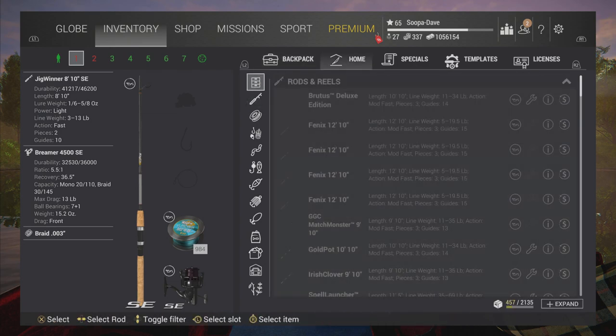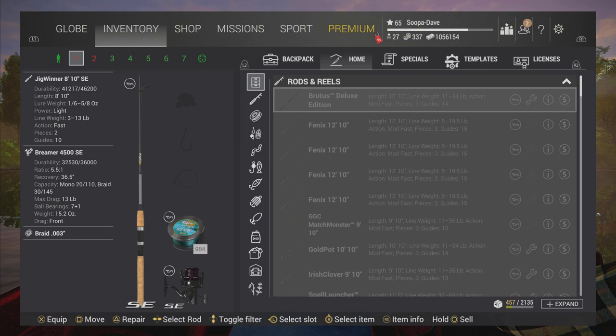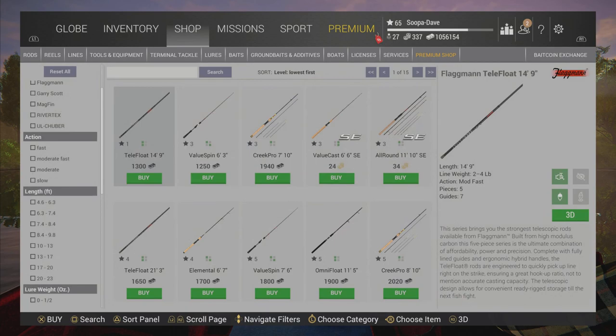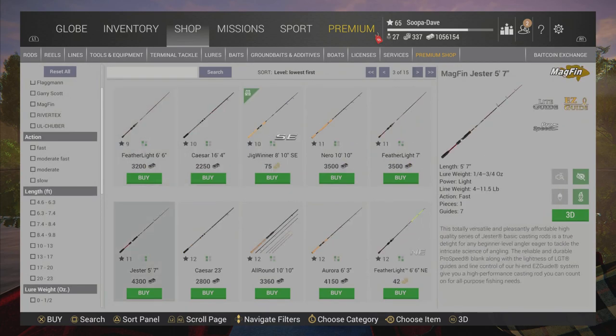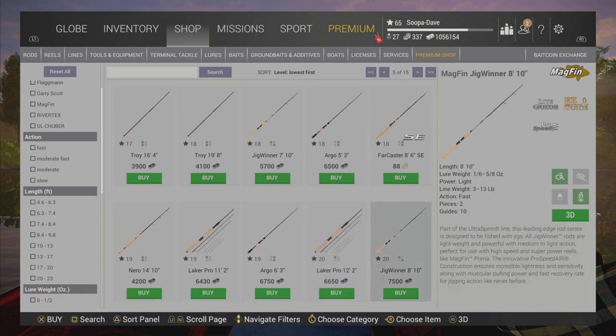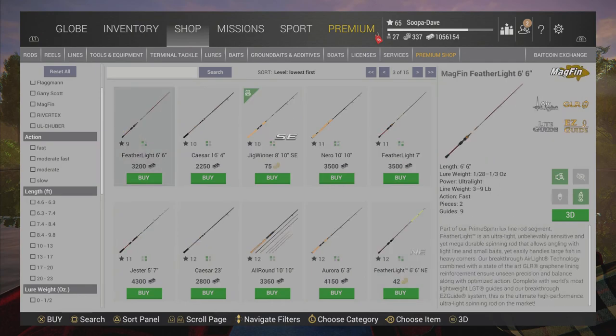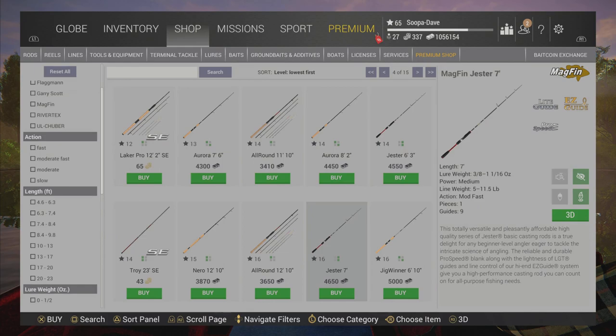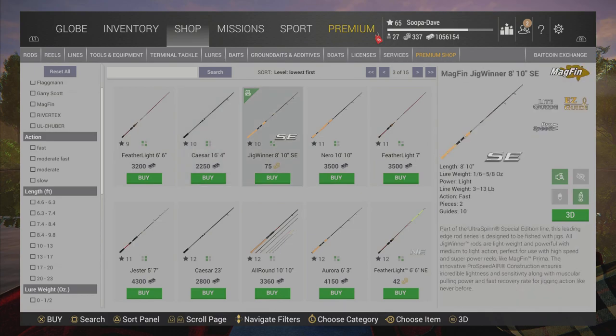Another thing I wouldn't buy right away is home storage, because you're not going to know how much you'll need early game. I also see a lot of people buying rods and reels with bait coins — for example, this Jig Winner here is 75 bait coins in the store, but you can buy it with in-game cash a couple levels down the road. Don't buy rods and reels with bait coins; almost all of them you can buy later on with cash.